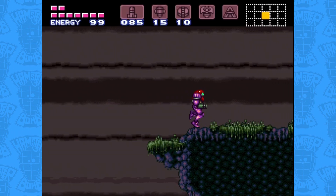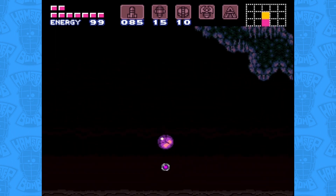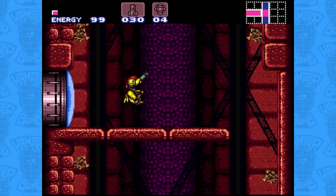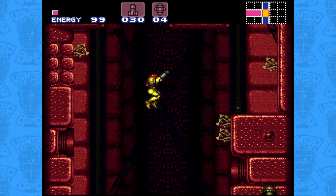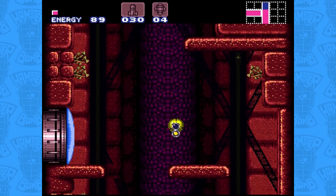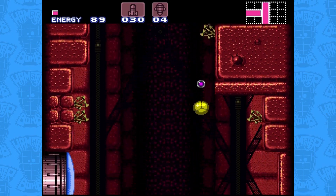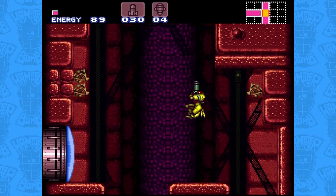I'm bringing up bomb jumping now because I think this room is where the game is expecting us to try it and fail. Players who took advantage of it earlier would almost certainly try again to use it to reach this ledge. But bombing in the middle of the platform actually destroys the center blocks. There is a single tile to the left of our target that we can bomb jump from — but to our dismay, once we reach that point, the higher platform also breaks from Morph Ball bombs, leaving us nowhere to land. This is a trap to ensure we don't try going this direction early.